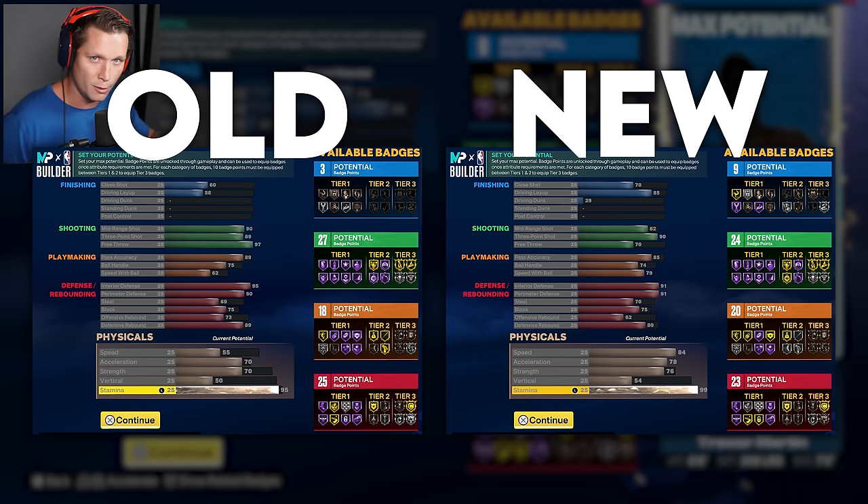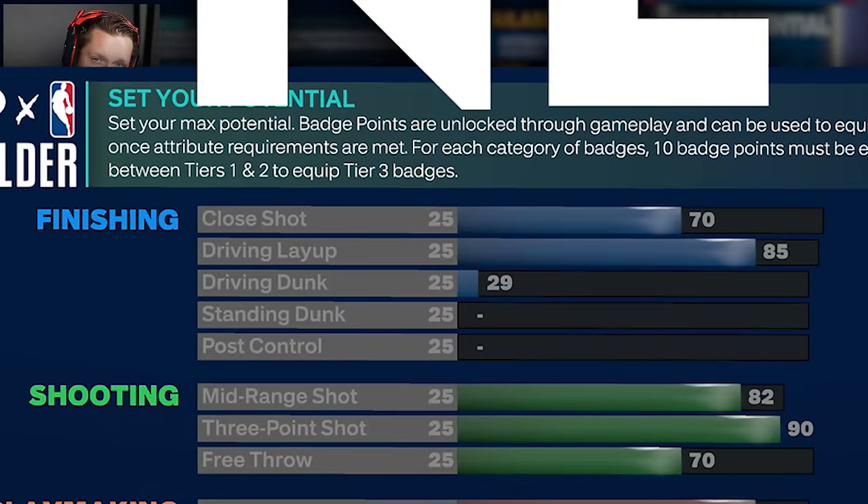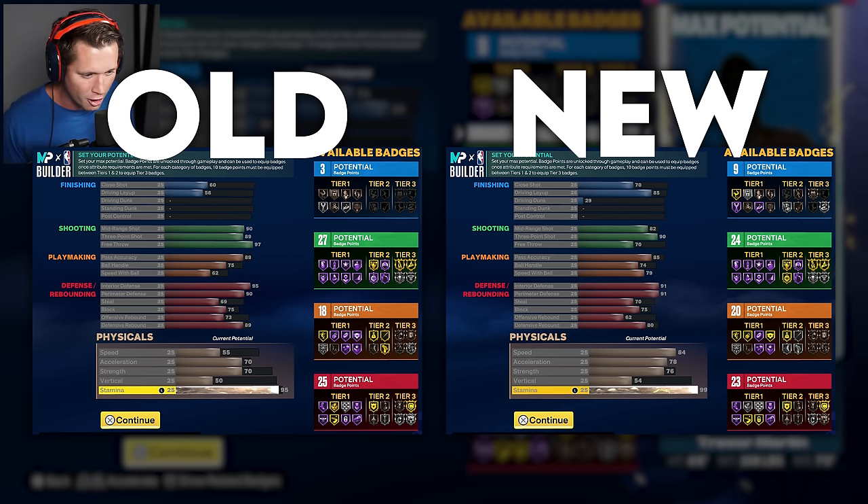Now I've got our comparisons up, old versus new. First thing I want to take a look at are the badges. Obviously badges are some of the biggest game changers in this game. So we're a little bit better balanced here. We've got nine potential badges on finishing, 24 on shooting, 20 on playmaking, and 23 on rebounding. So our close range finishing is a little bit better, and although I'm not meaning to be a driving guard, you're still in that position a lot on the fast break and things like that.